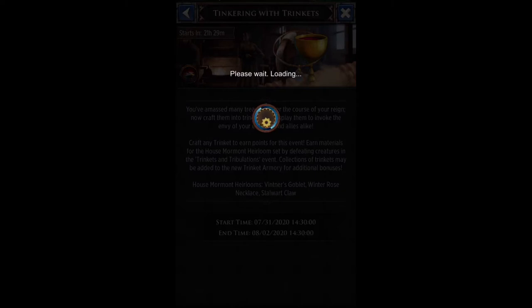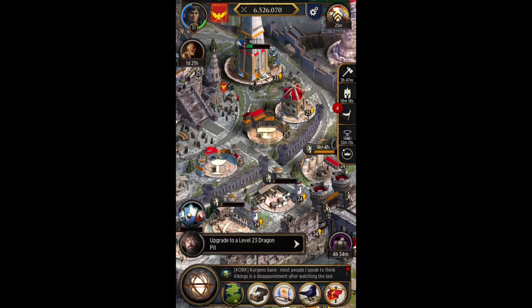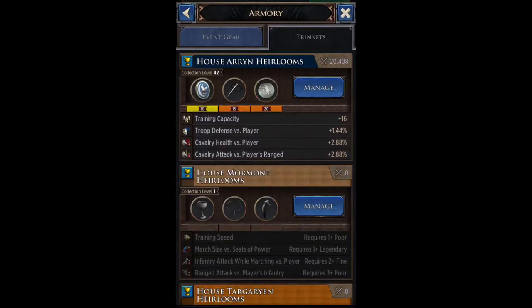You just hunt non-event creatures — all the stuff around the map that are not part of any other events. Non-event creatures drop your usual drops, plus they'll also drop some of the materials needed to craft each trinket. House Mormont heirlooms consist of the Winter's Goblet, Winter Rose Necklace, and Stalwart Claw.